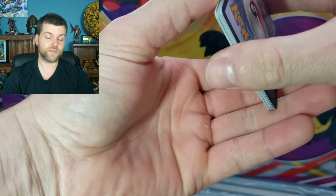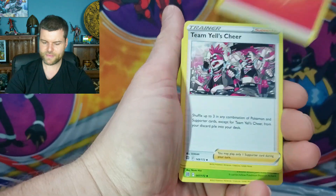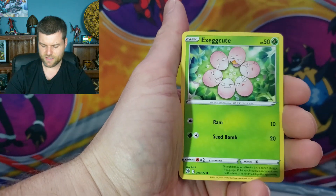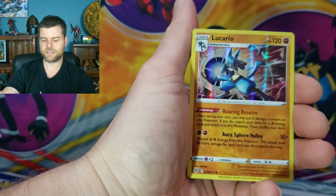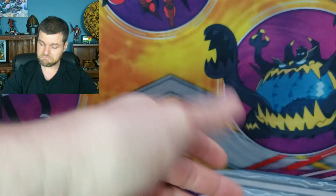Brilliant Stars, chance of getting to it. Can we start off with something amazing? Energy, Team Yell's Cheer, Marnie's Pride, Grodal, Shinx, Farfetch'd, Eggs, Grimer, Clefairy, Shinx reverse. Holo Rare Lucario! First Pack Magic — we'll take a holo rare.